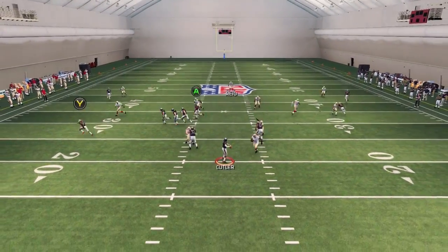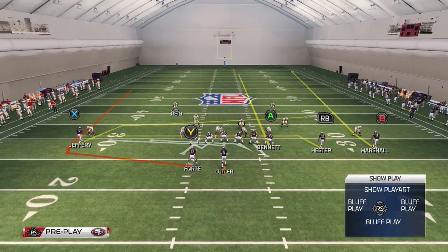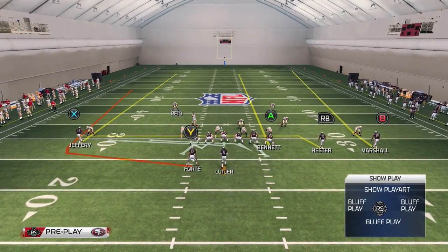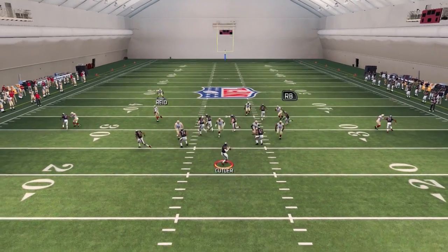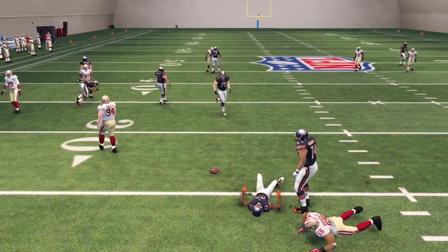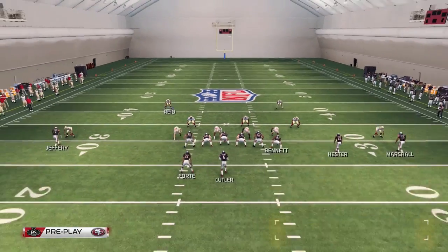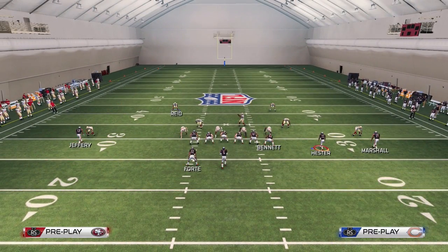The easiest way to do it is obviously against zone coverage when that receiver is not manned up. If he is manned up, however, there are gonna be issues. Here this is a two-man under man coverage — the linebacker on the right of the screen is guarding Hester. We try the same approach we were doing against zone and you can see the linebacker plays him perfectly for a loss of yards or a drop pass.